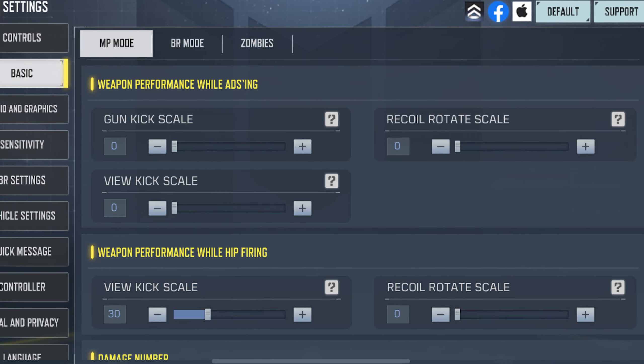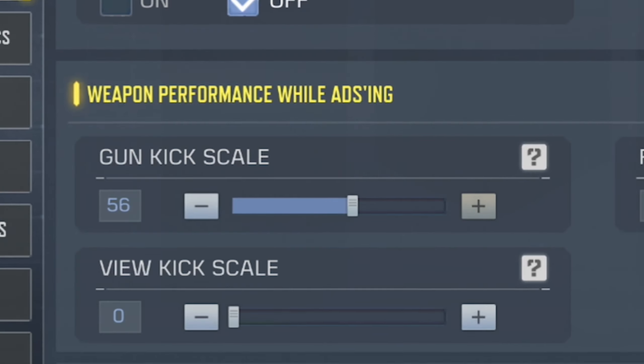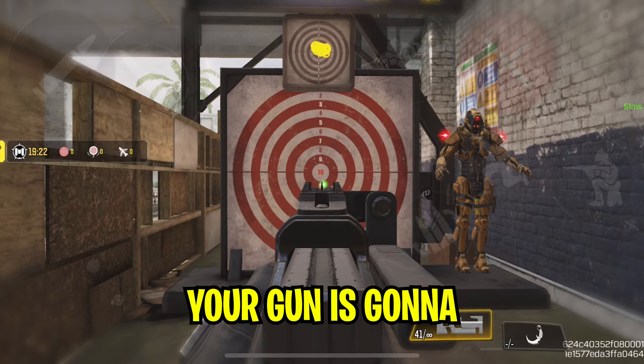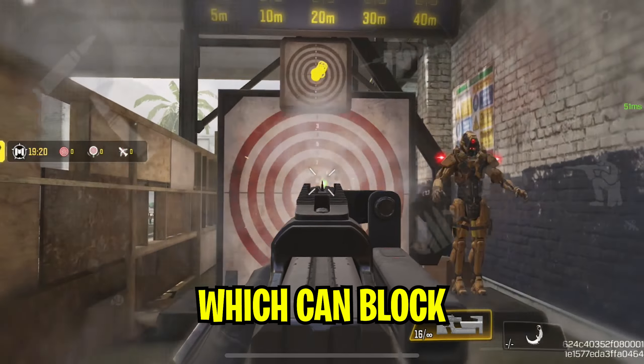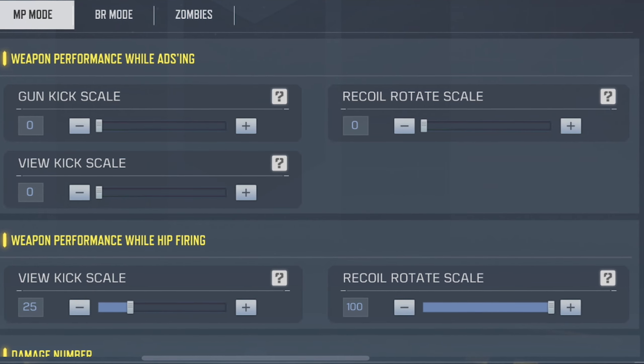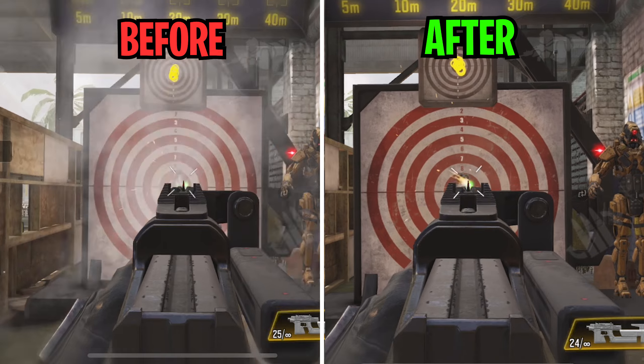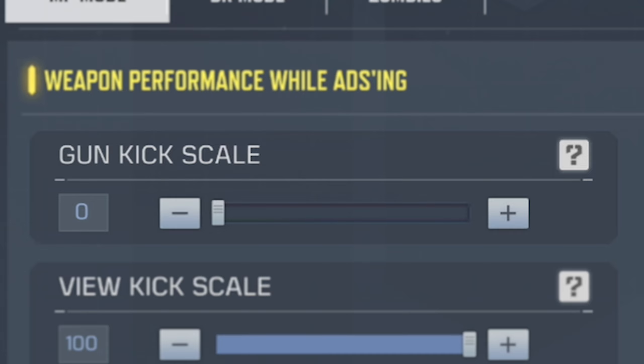The next setting will improve your aim in COD Mobile. COD Mobile recently added the kick scale setting, and it's actually kind of a bad thing — basically when you increase the value of the kick scale, your gun is going to start to shake when you're firing, which can block your view and make your aim bad. That's why you should always keep the value of this setting to zero to have a better view. After changing it you'll notice your aim got significantly better, especially on SMGs, so make sure to keep the kick scale values to zero.